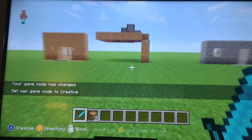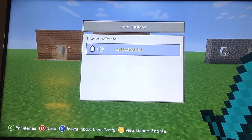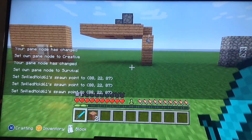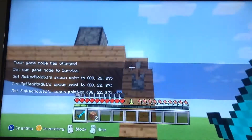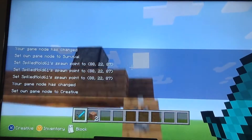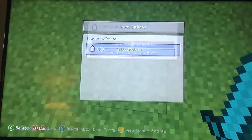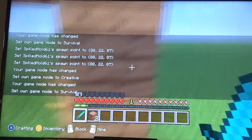Number two. Let me actually set the spawn though. Troll number two is lights. I want to show you really quick — they're just hooked up to lights and each dispenser is TNT. So when you turn on the lights, it rains explosives.